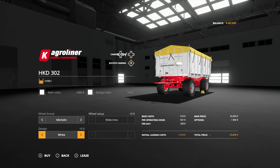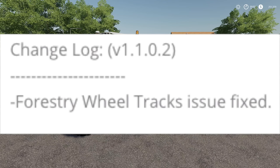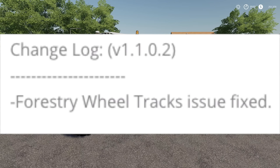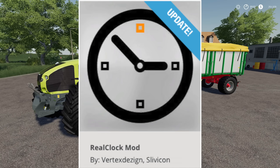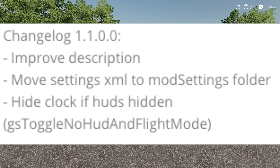We also have an update to the Real Dirt mod — changelog 1.1.0.2 — forestry wheel tracks issue fixed, so if you were having any issues with that on PC, you're good to go. We've also got an update for the Real Clock mod: improved description, move settings XML to mod settings folder, and hide clock if HUD is hidden.